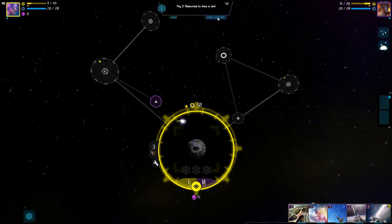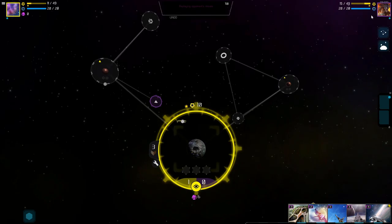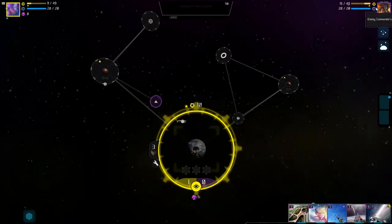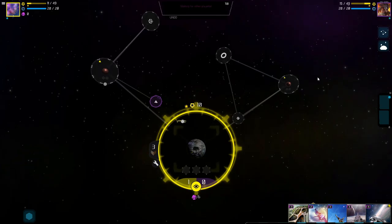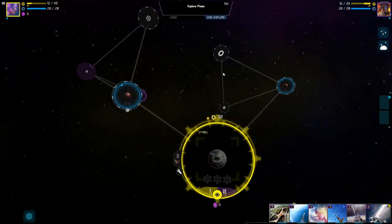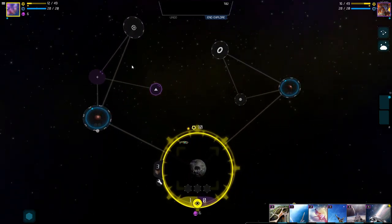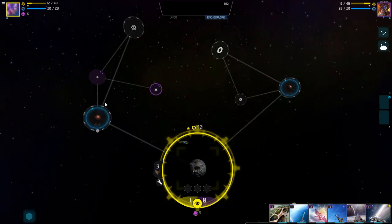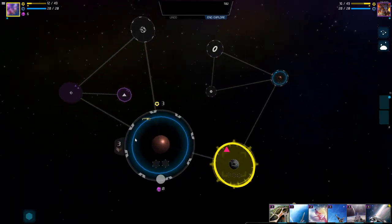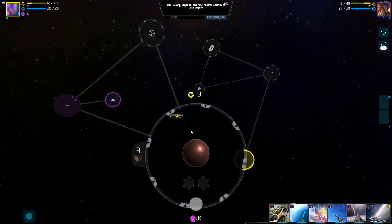We'll end the turn by ending the explorer phase. The way you win this game is you either max out on stars, kill the enemy commander, or there's probably another way but I don't remember. I'm very new to this game. Turns are taken simultaneously, so while you're doing stuff the enemy is doing stuff too. Let's see — can we do our colonize action with our ship here? We can.